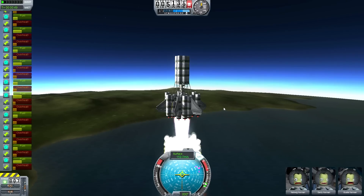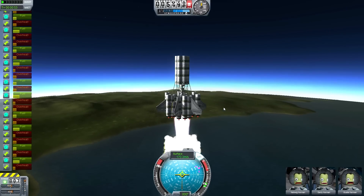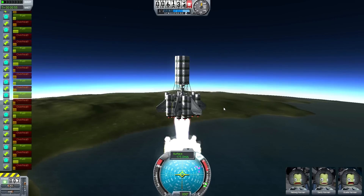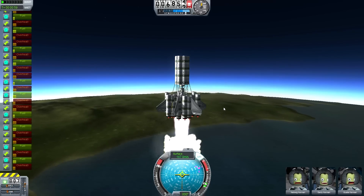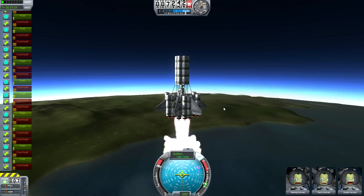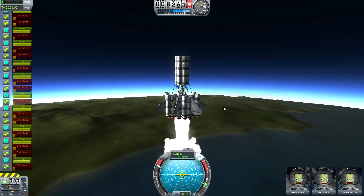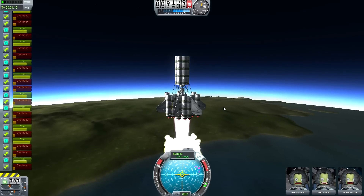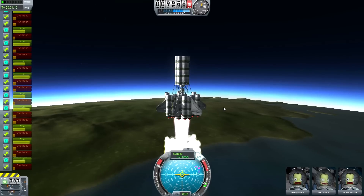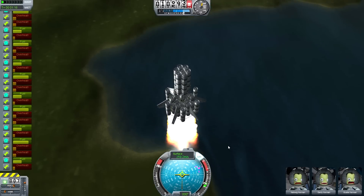There was a fun bug with struts where I had so many struts — I was up at like 400 plus struts — and when it got up to about 15,000 feet or meters it would just kick itself sideways into an unstoppable spin. I couldn't figure out what happened, so I ended up deleting my entire Kerbal installation, redoing it all, finding out that it was just the struts, and then rebuilt and redesigned how the struts go.